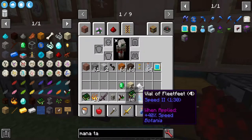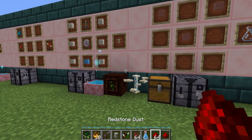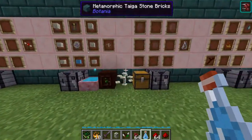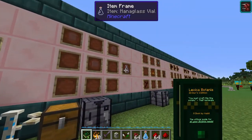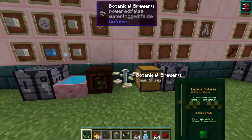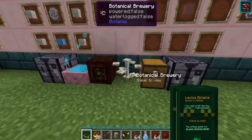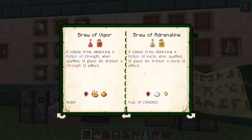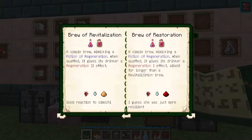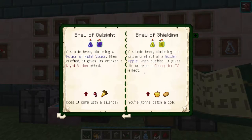The cool thing about vials is that, as you can see, it says 'vial of fleet feet' — that essentially gives you speed or swiftness — and it actually has four uses. So instead of having four different bottles clogging up your inventory you can just use this one. Later on you can also make flasks, which require ingredients we haven't unlocked yet, but flasks work the exact same way except they give you up to six different uses.